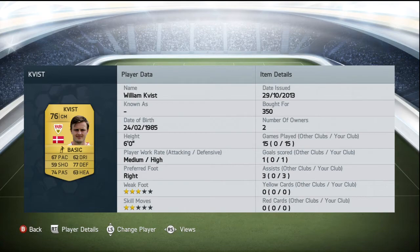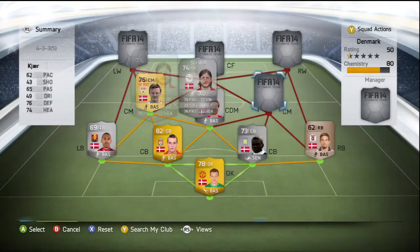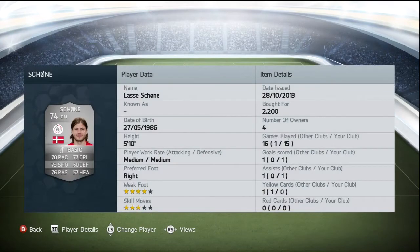Moving on to right center mid, we've got Schöne - I'm not sure how to pronounce that, someone did tell me a couple of weeks ago but I've forgotten it, so I do apologize. We picked him up for 2,200 coins and he has absolutely fantastic well-rounded stats for a 74-rated silver center mid. Standout stats being his 77 dribbling and his 76 passing, but he does also have 73 shooting, 70 pace, and 60 defending.